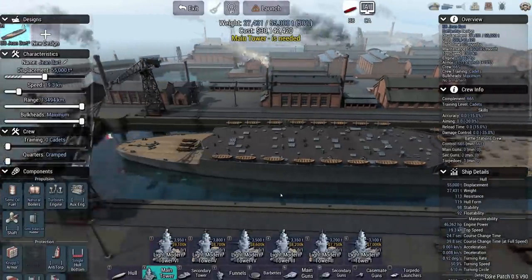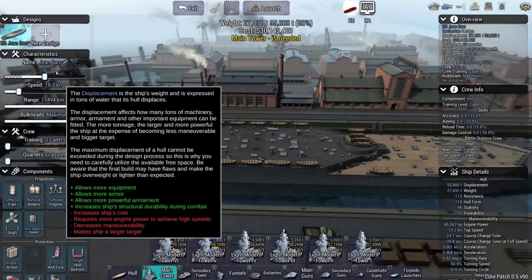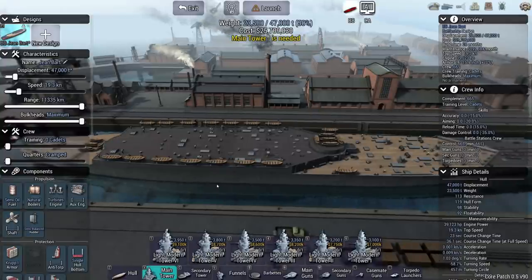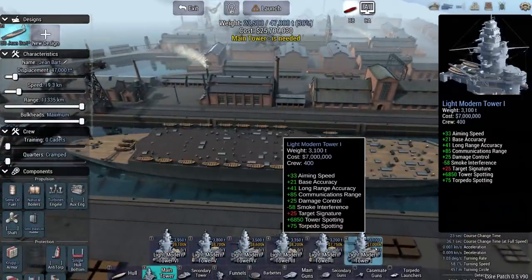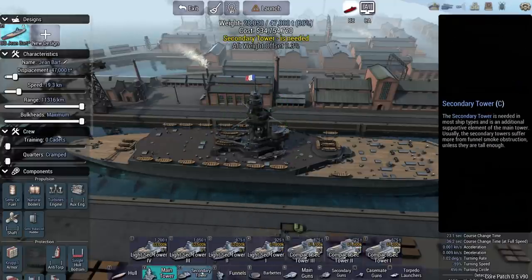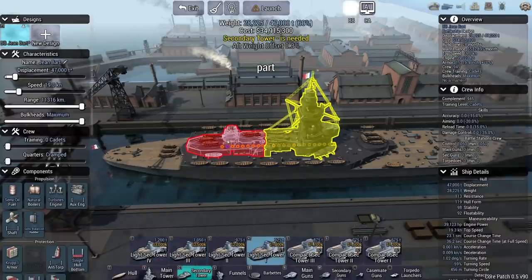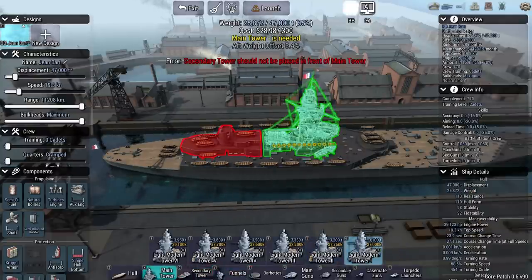The game's already chosen the name of the ship. I do have a displacement limit of 47,000 tons, which is quite small. In terms of towers, I'll just go to the cheap one. There is a bit of a jump from the compact to the light, but I'd quite like to use the light secondary tower if I can.